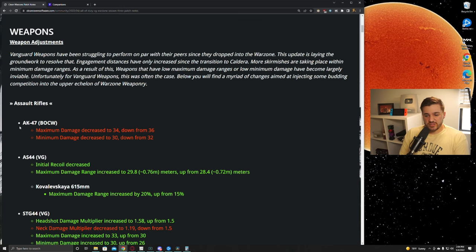First up, the Cold War AK-47 finally caught a nerf. When they say maximum damage, they mean the first damage range — the base damage for that range went from 36 down to 34, so two less damage. Then minimum damage — meaning the last damage range — went from 32 down to 30. Basically everything scales off these base damage values with multipliers.